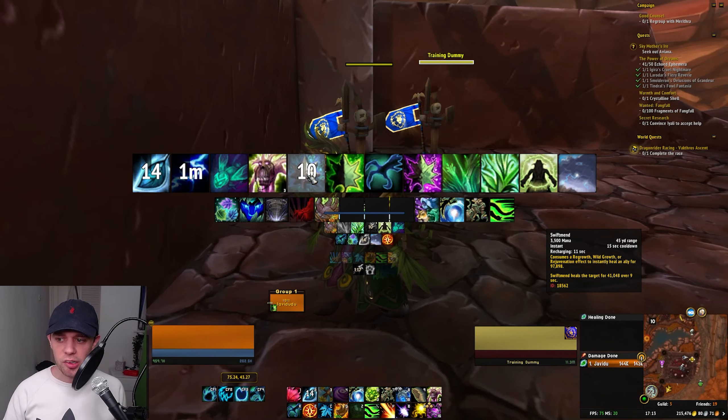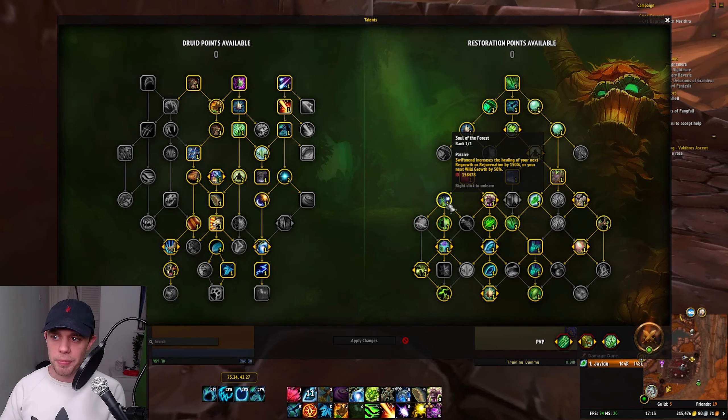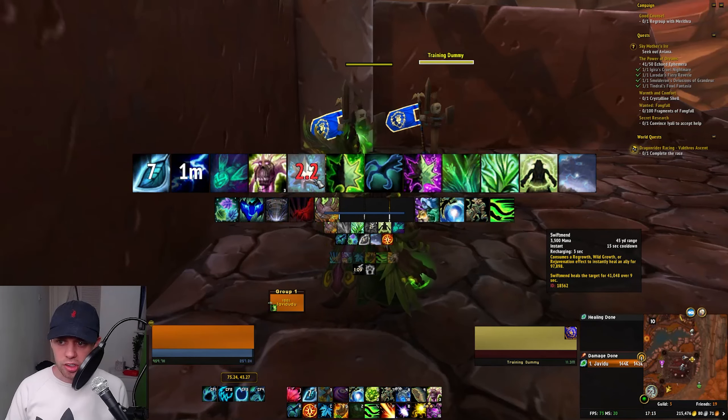Then we have Swift Mend. Consuming a Regrowth, Wild Growth, or Rejuvenation on an ally will do big healing. So if we have a Regrowth on us, I can then use Swift Mend to do healing to myself. Once you use Swift Mend, you're going to get a buff called Soul of the Forest, where Swift Mend increases the healing of the next Regrowth — so we can then use Regrowth after using a Swift Mend to get out a massive single-target heal on people.